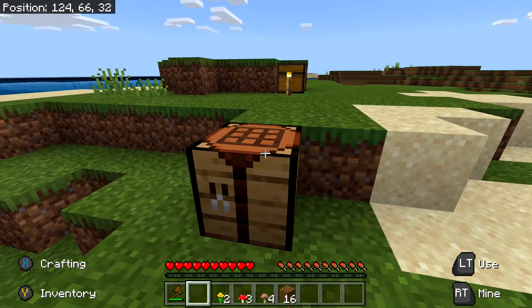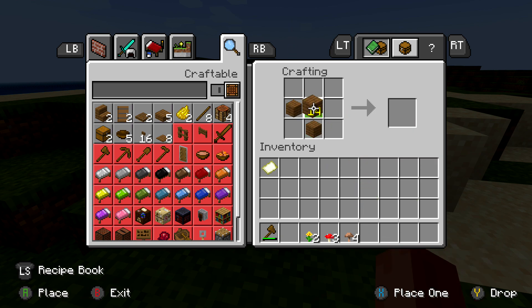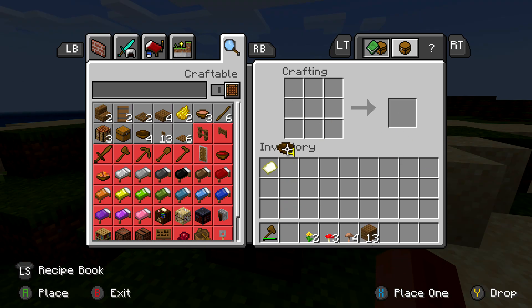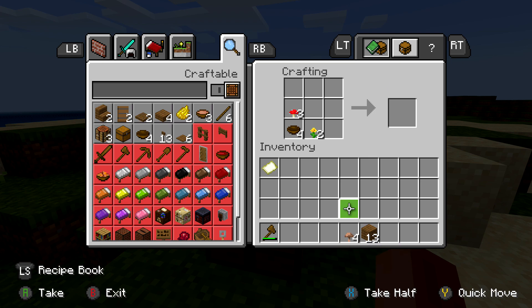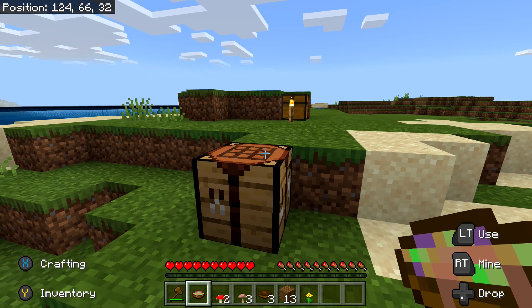Hit up a crafting table. You want to put three pieces of wood — after breaking them down into planks — into a V-shape. That should make four bowls. Then to make the stew, place a bowl in the bottom left corner, right next to it the type of flower that you want, then both mushrooms on top — red on the left, brown on the right. That should craft the stew.